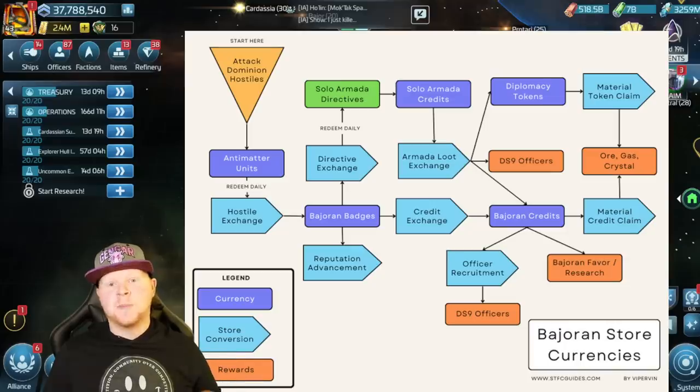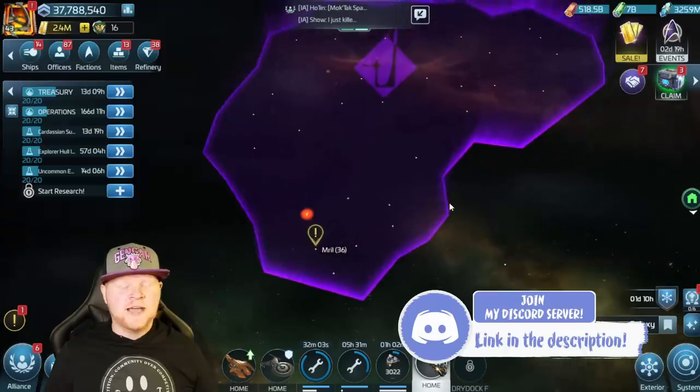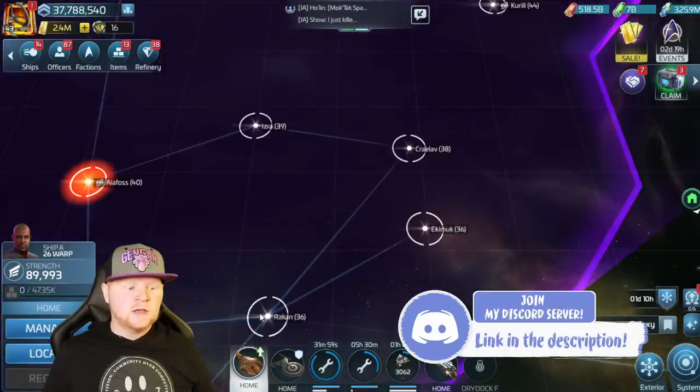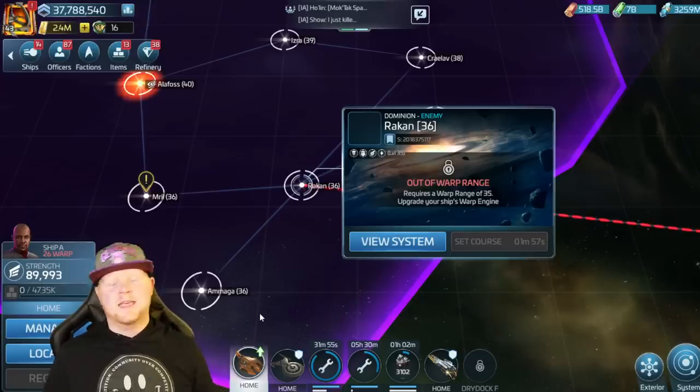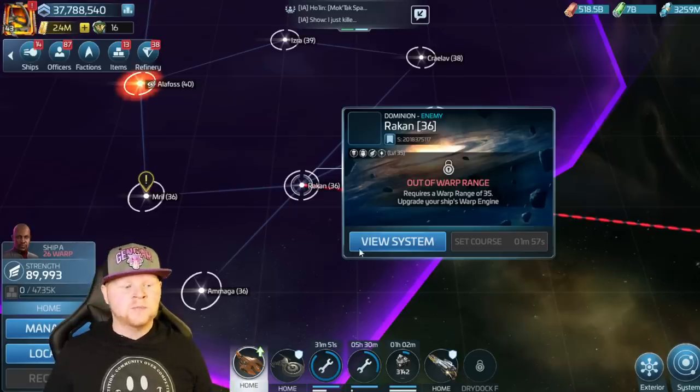This is also in my Discord, by the way — if you need that, join the Discord. So, what you're going to do is up here you have all this faction space. For those lower-level players, the starter warp range is warp 35, which you can actually get to pretty easily — even in your low 30s or high 20s — if you want to explore these systems.